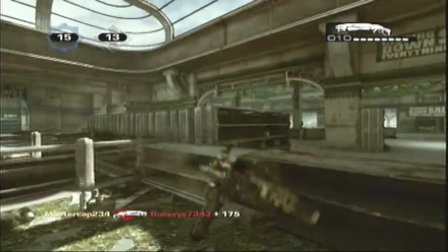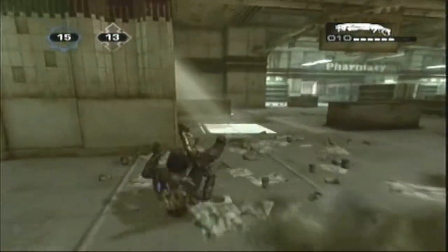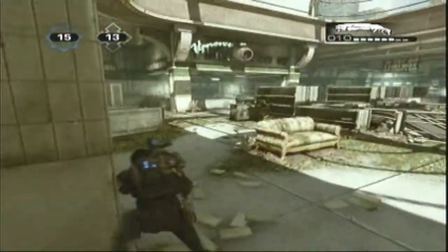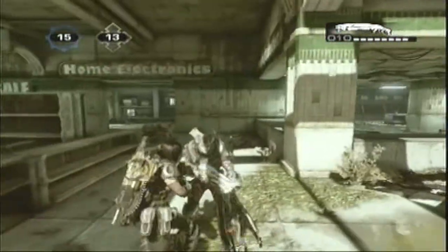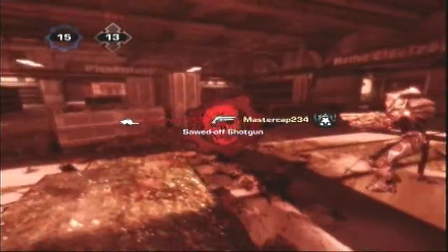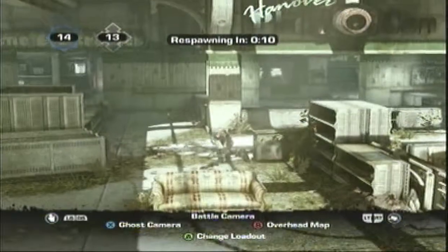Alright, we'll switch to the Sawed-Off and show them how that whole tactic works. Say I'm running around looking for my next target and I don't see nothing — then out of nowhere, boom. And then you can pretty much run and reload.